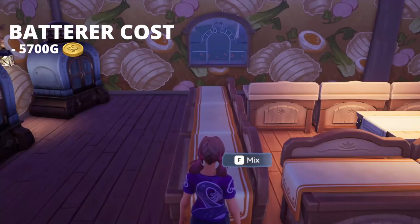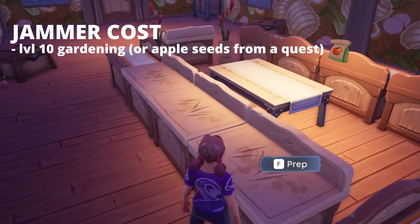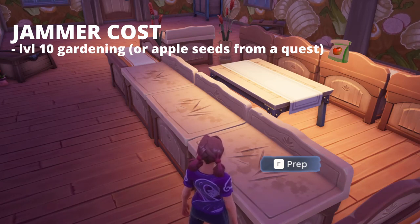The cost of being a batterer is 50 butter, 50 eggs, and 50 flour. You can buy these from Zeki's general store and this will cost you 5,700 gold out of pocket. Although this is slightly expensive, you do end up getting back the amount of money that you spent, so it does tend to turn a pretty good profit. The cost of being a jammer is 50 starred apple jam or 50 starred blueberry jam. It is often preferred to be starred apple jam, which means these are people who are pretty far into the game and again have over level 10 gardening. You can also gain apple seeds from some quests during the game.